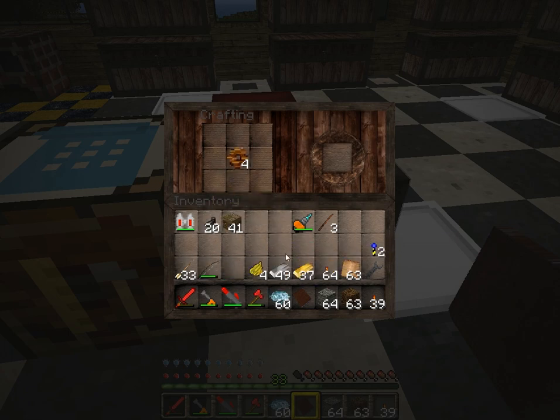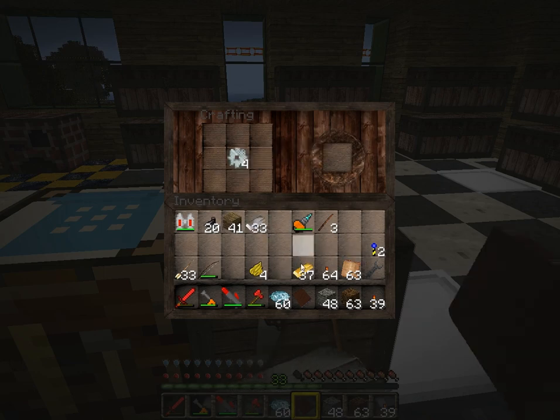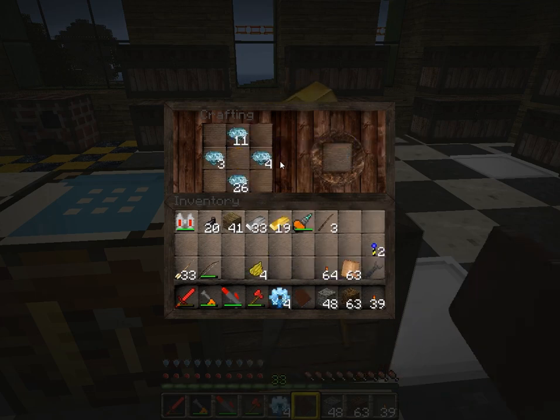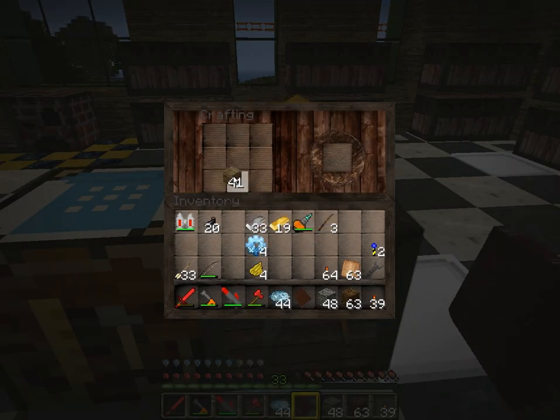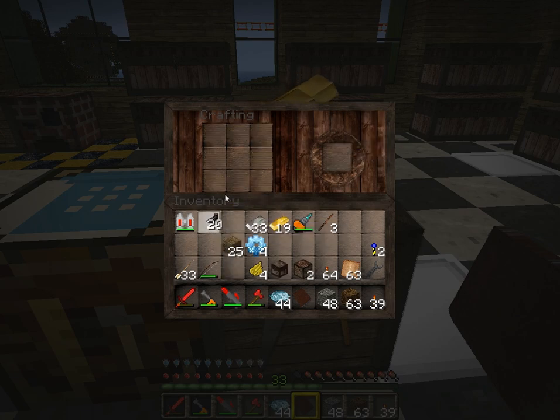We can upgrade these — stone, iron, gold, and finally diamond. Now that we have those, we need to make those two crafting tables and a chest. So we need one to craft it, one more, first one row, all set — and then four, so five I think.